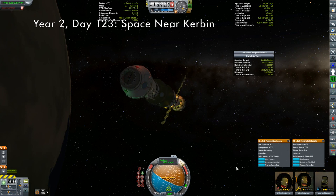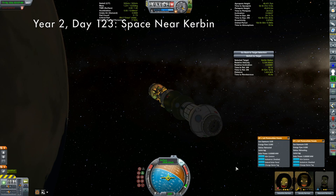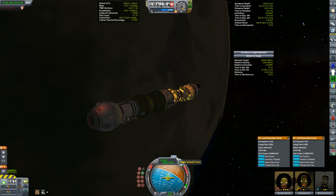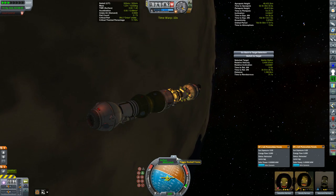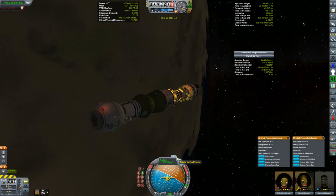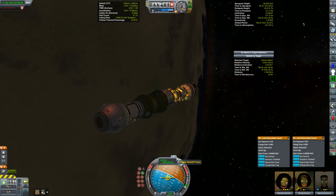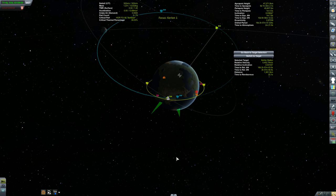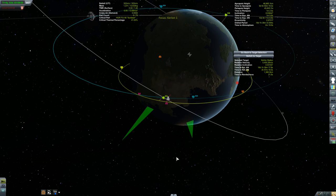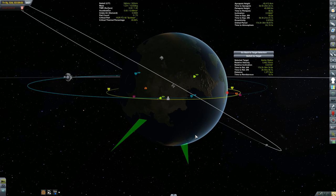Here we have the Corian 1 getting ready for its first aerobraking maneuver. We saw this last episode - this vessel docked with Minmus Driller 2, passed over a little bit of fuel, and also did some adjustments on the engine so that hopefully it will fly a little bit better now. It's now 19 days after that rendezvous. The Corian had to go all the way back out in its trajectory, and now it's back to Kerbin where it's going to be doing some aerobraking passes to help itself slow down so that it can rendezvous with Kerbin Station.